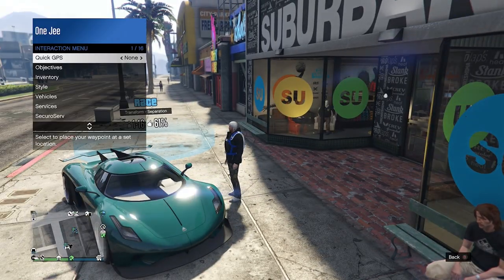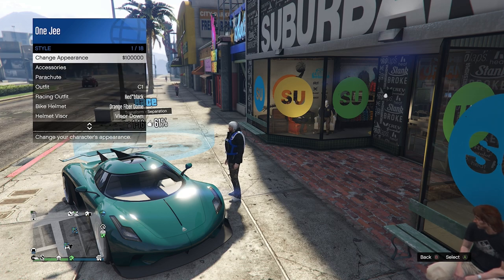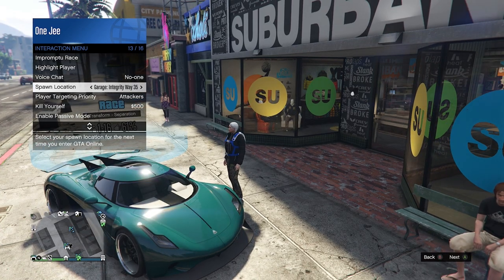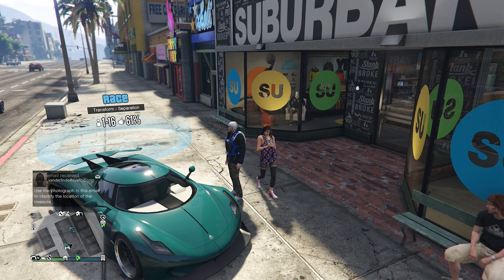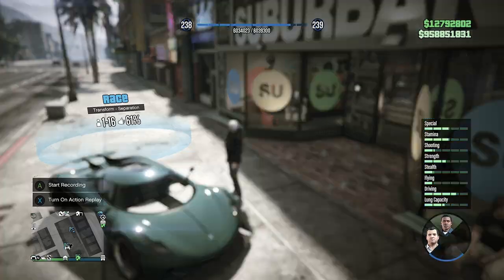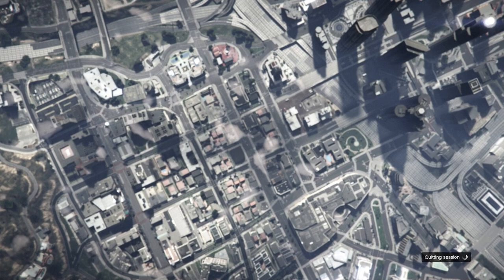Once you come back to console number one, go to style. Make sure you set up your last location so it keeps spawning next to the clothing zone - that makes it much easier. Then go ahead turn off the parachute, force to save, and go to story mode.